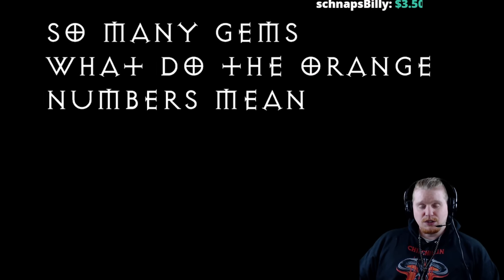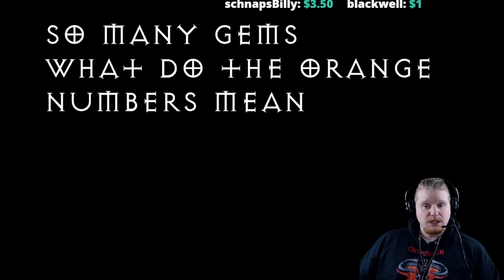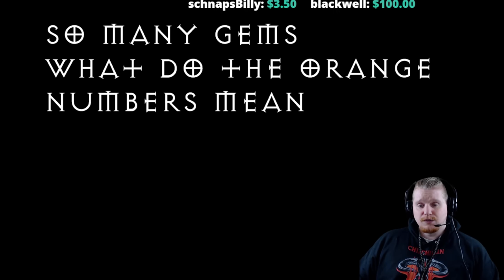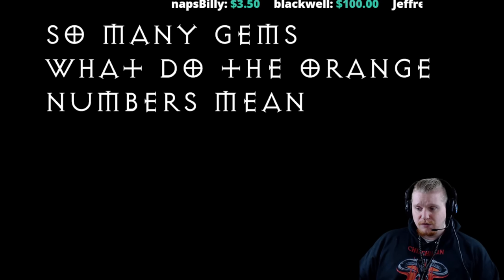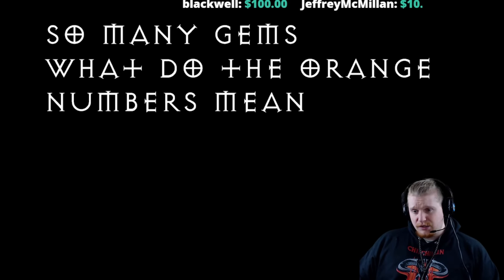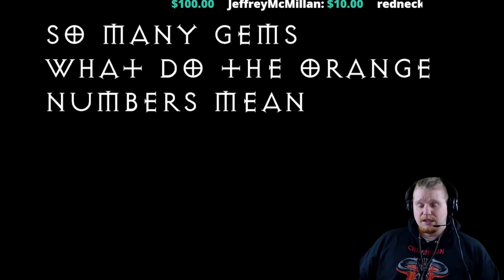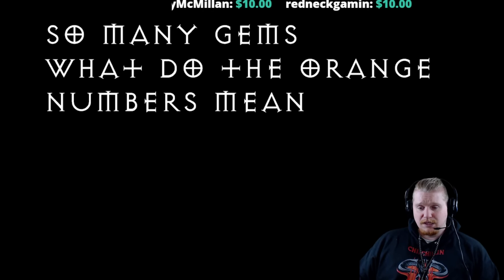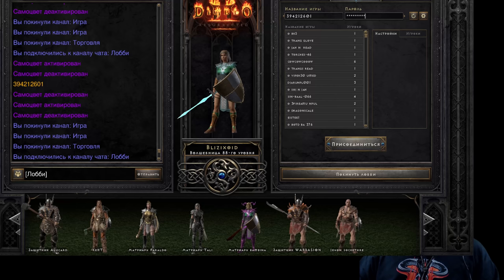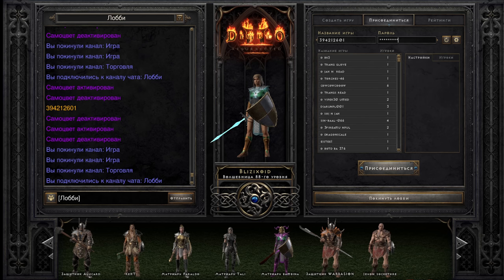Many people didn't know the answer to this question — we didn't understand what the orange numbers meant. There was a lot of speculation for a very long period of time. We speculated it was crafted items, or possibly a Horadric Cube recipe due to the picture. Eventually we came across someone who had managed to obtain an orange number by clicking the chat gem. The first one that appeared was actually 11 months ago.